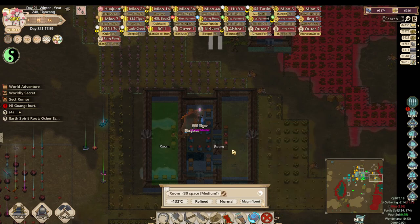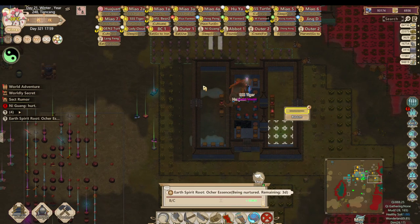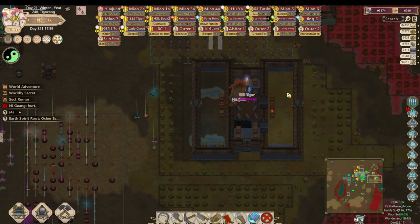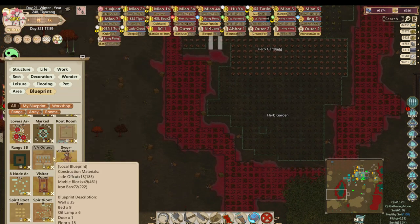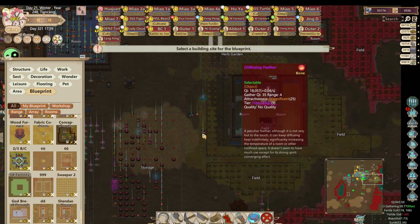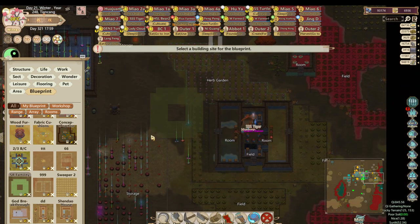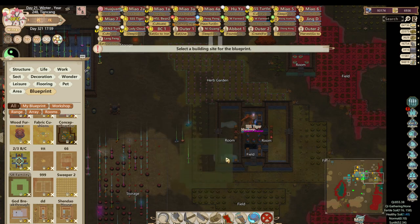One thing I want to point out that I didn't notice in my last video: spirit roots actually add fertility only to the room that they're in, if they are in a room. So I would have to break down different walls to increase the fertility of a certain number of tiles. I went ahead and created a different blueprint where I expanded these rooms to fit the spirit roots' fertility range.